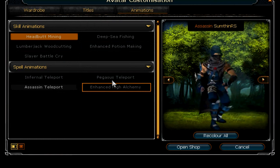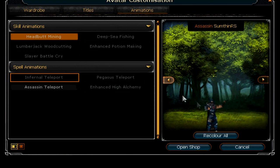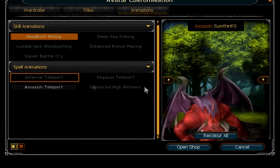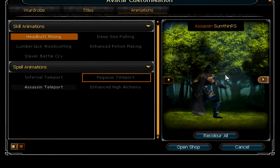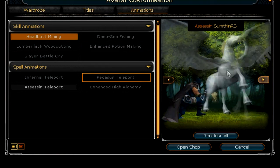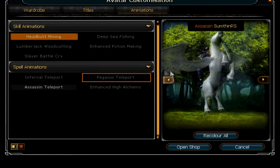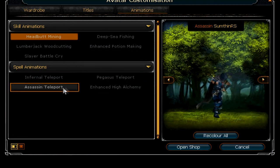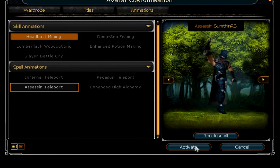And there are three new ones for the Home Teleport animation. You can get the Infernal Teleport, which summons a demon out of the ground and then takes you to the Lodestone. Or, if you're feeling a bit more fanciful, you can jump on a Pegasus and ride away to your destination — and it looks very pretty. The one that I've bought is the Assassin one, where you sort of look around and then disappear.